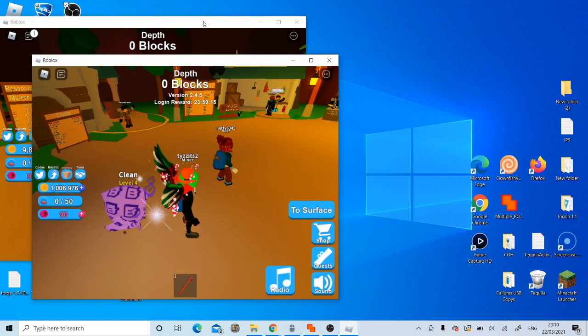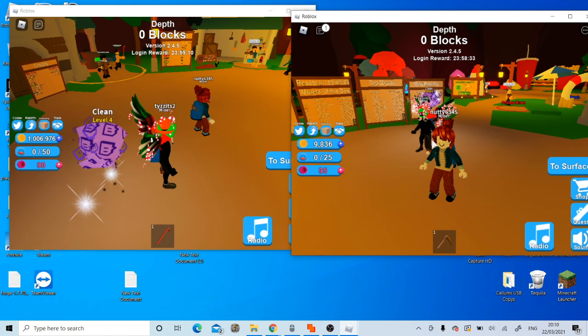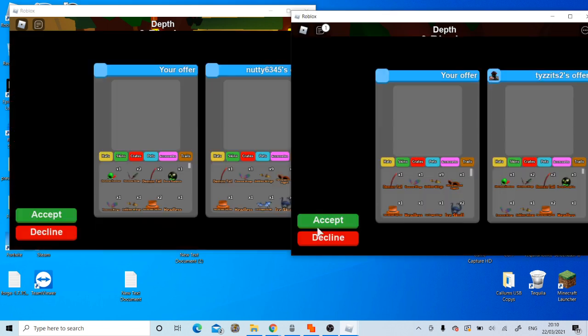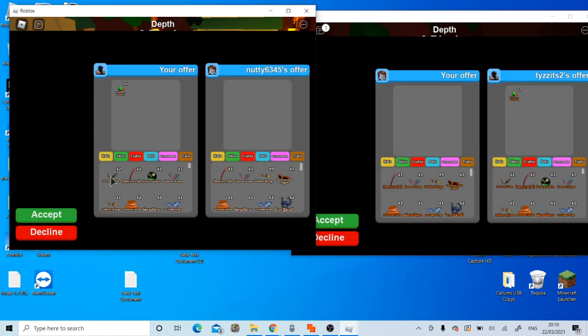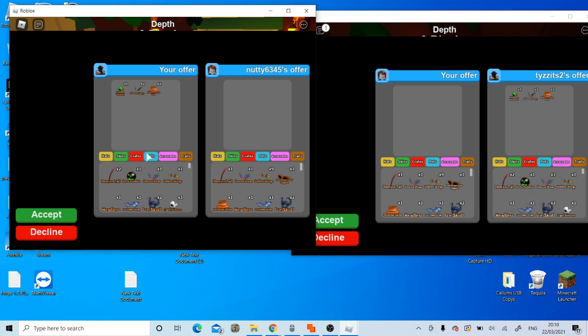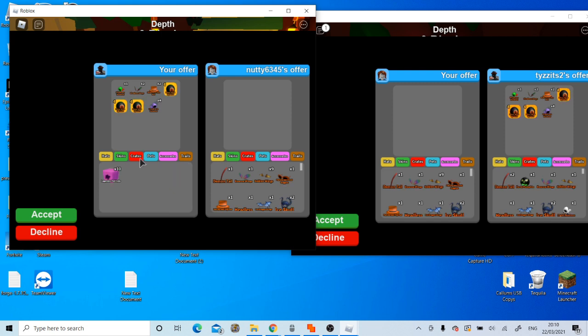People got confused last time, so we have Tizzits and we have Noddy. Tizzits is going to be the account that gives Noddy the stuff, so Tizzits trades Noddy. Tizzits will put all the items they want to dupe in. So we've equipped these items right here. You could, if you're lucky, potentially be able to dupe other stuff with them — like I could put other stuff that's not equipped, and it will dupe, like crates for example.